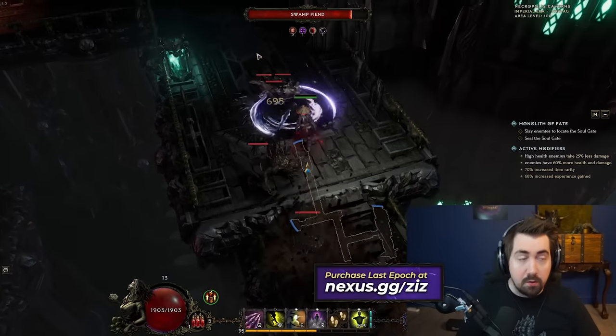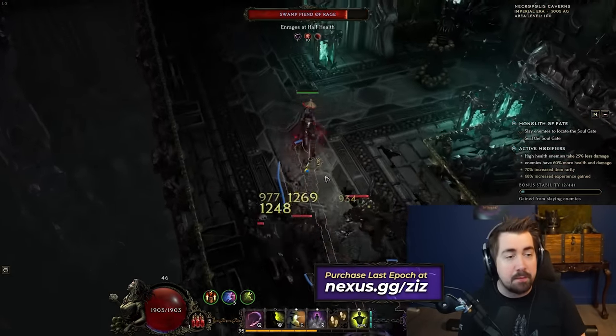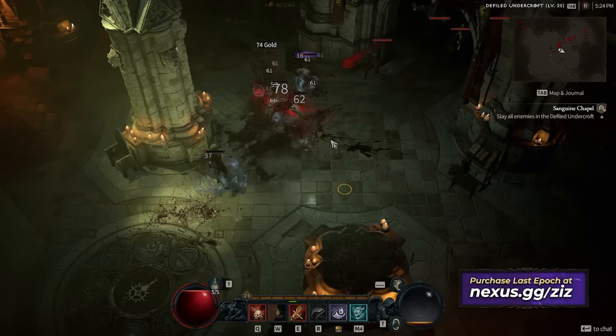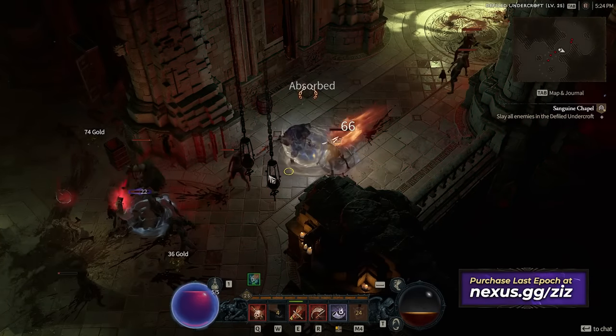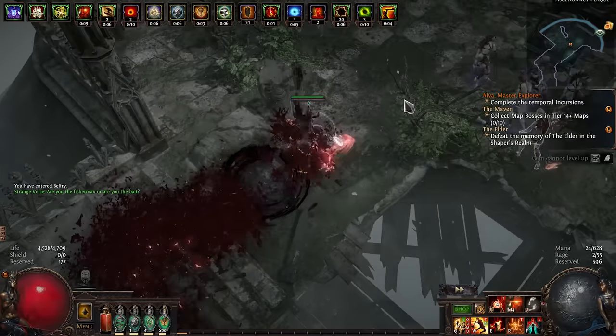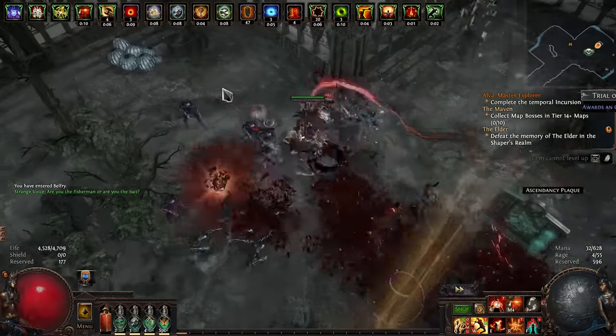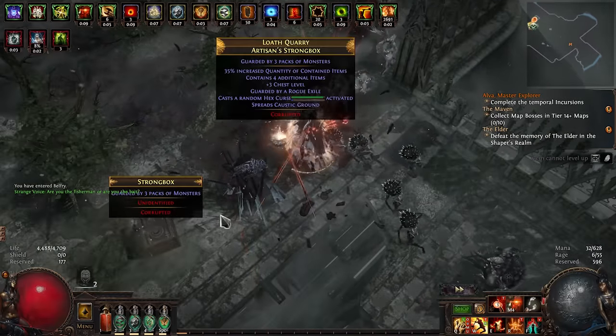Hi, Zizrin here with another video. Today we're going to talk about the campaign skip in Last Epoch. Diablo 4 has a very easy campaign skip where, as long as you've completed the campaign one time, you can forever skip it and instantly start on the endgame content. Path of Exile offers no such feature — there are twink items and stuff that can make you go faster through the campaign.